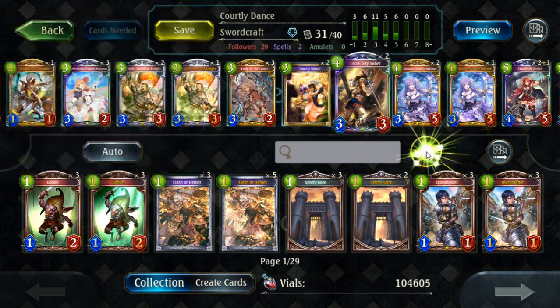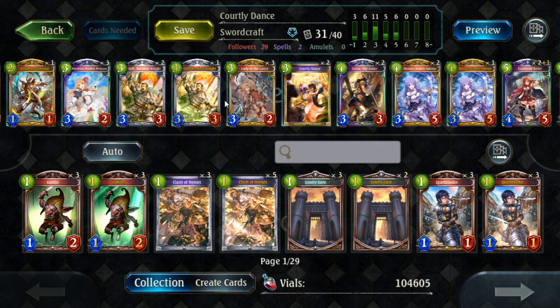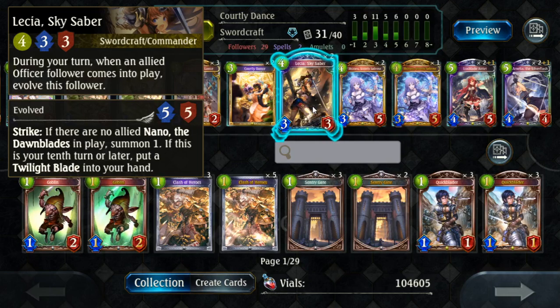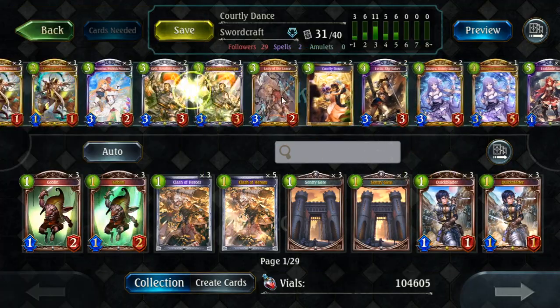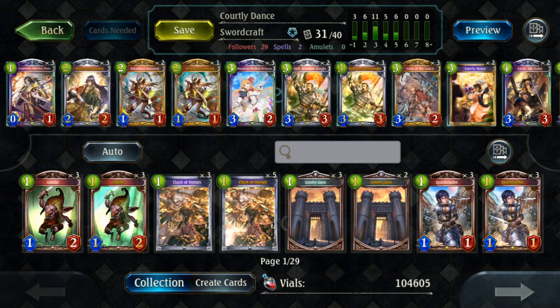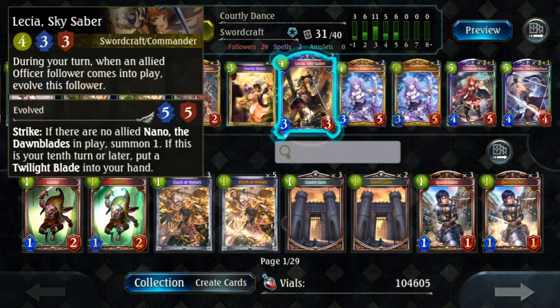Leisha Sky Saver is a four-drop that you never play on four — you generally want to combo her with an Officer. Since most Officers in the deck cost one and two, she's usually a turn five or six play. If you play an Officer, she free Evos and attacks, then you get a Nano, which is a 1-1 Bane. Two is the core number, though a lot of people run three depending on how many Officers you run. If you don't have enough Officers, it can be difficult to activate Leisha.